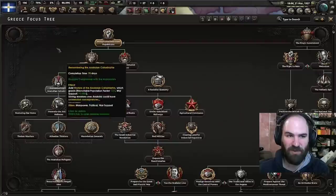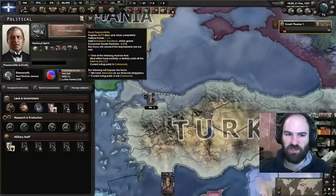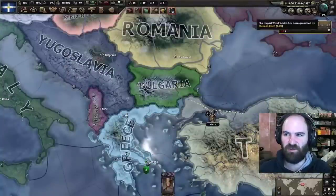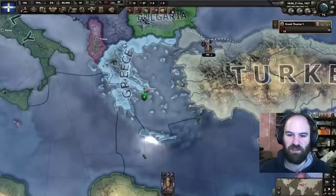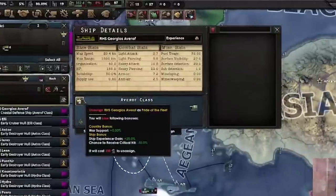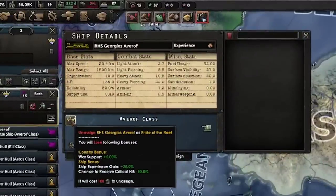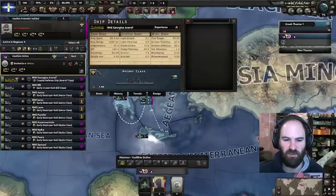Eventually you'll start getting events too — Anschluss, the Chinese war with Japan — a few other things that increase world tension, which will also bump our war support up. However, there's another thing we can do: we can unassign the Georgios Avaroff as the pride of the fleet, and we will be doing this eventually. Right now we need to save political power for a few things. Probably around the time of the Japan-China war is when we'll unassign it. If we were not able to do this, we could not do this communist Byzantium run.